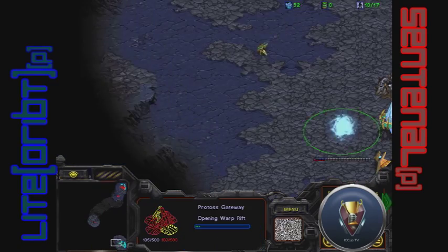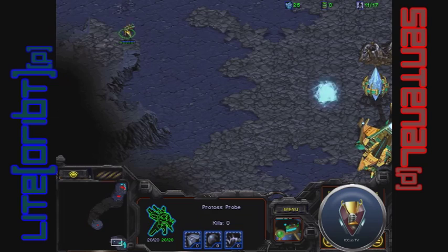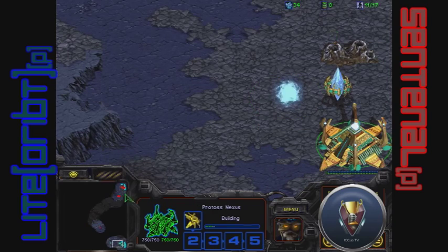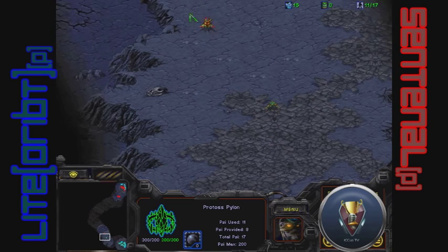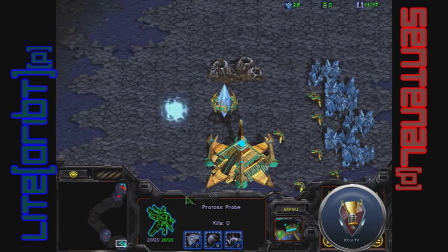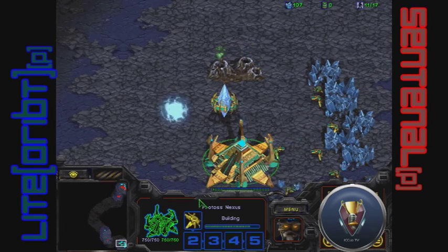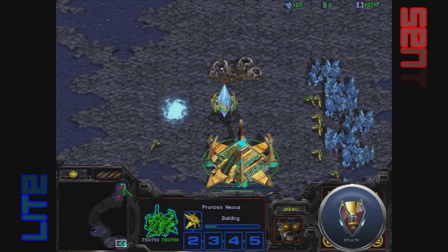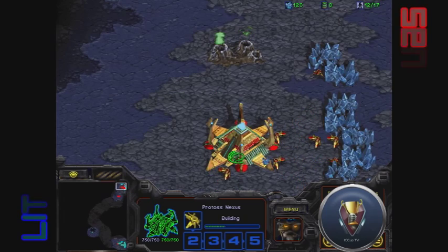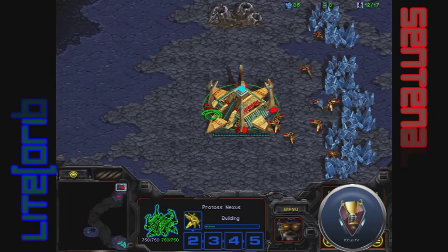Hopefully Light orbit won't fall apart like the last game, which was just a wacky game where both players kind of did nothing at the end. Stats-wise, Light orbit is averaging 175 APM and maxing at 309 — very similar to his game one stats, actually slightly higher EPM this game than in the first game.